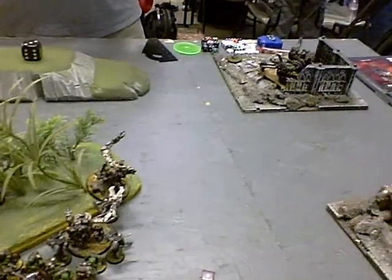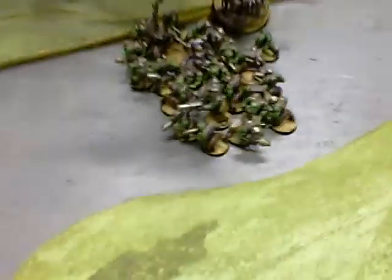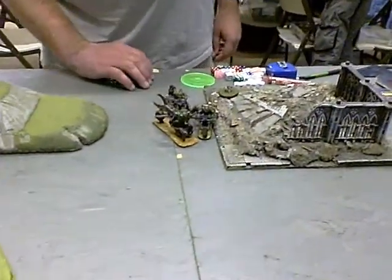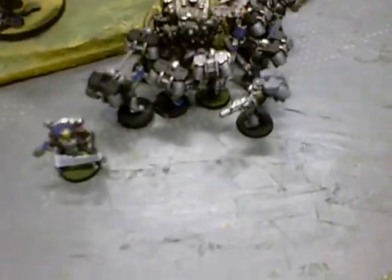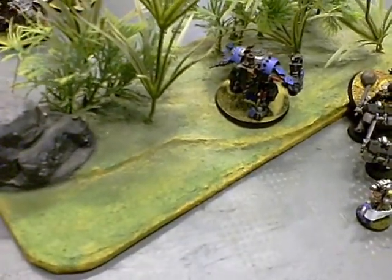My turn three. Middle of turn three: they rallied — one more war because I killed two regular guys and did a wound on the character. These cans came in and joined the assault; there are two Terminators left, one Thunderhammer and one Lightning Claws. I killed the sergeant in that squad from shooting. These guys rallied and made it into terrain. Those guys killed off the last guy and are holding the objective. Bottom of turn three: these guys jumped over the hill and, with Red Thirst and the Sanguinor, they wiped out the squad of boys. The immobilized can with no power fists is holding them up, and over here these guys finally wiped out the Terminators.